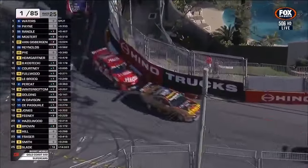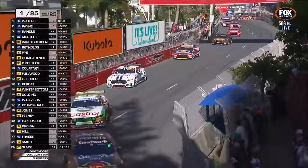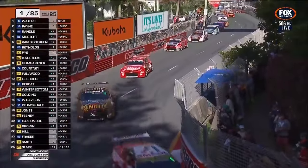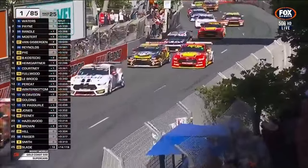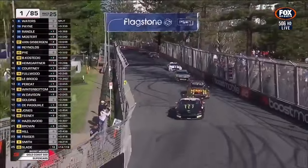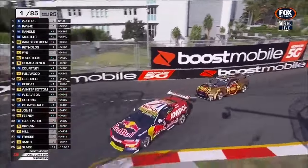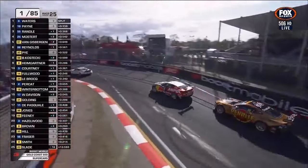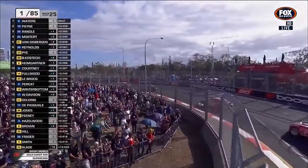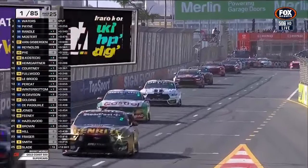In the shadows on the run into turn 11, we've been advised that Slade is mobile once again — great news for the Newlon Racing supporters. Waters has got some margin; he got a ripping start here as we look at Davison and Winterbottom in combat through the left-hander at 12. It's all tight, twisty second gear stuff here, but they know how important it is to try and grab track position early with cold tyres and cold brakes while everybody's finding their balance.